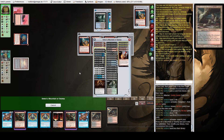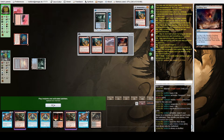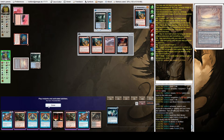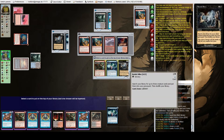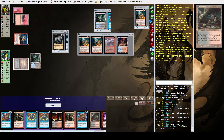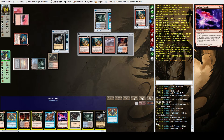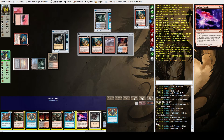Let's fetch for Watery Grave and cast Ponder. Hmm — I don't really know how we're going to get out of this. I'll shuffle away. That was a really bad draw. Wait — Brainstorm into Dark Ritual and Buried Alive! Did we just miraculously stumble into this? We can put Phoenix back.